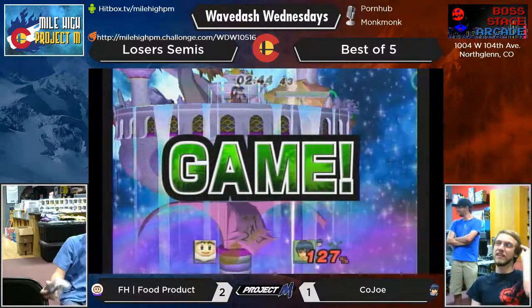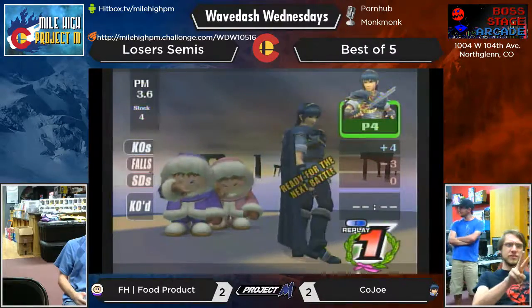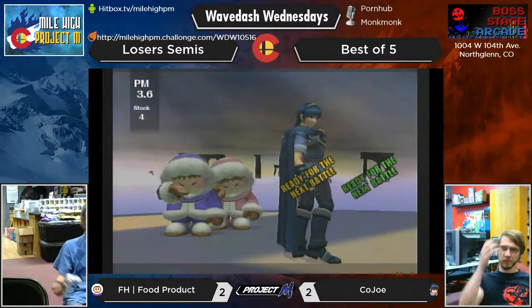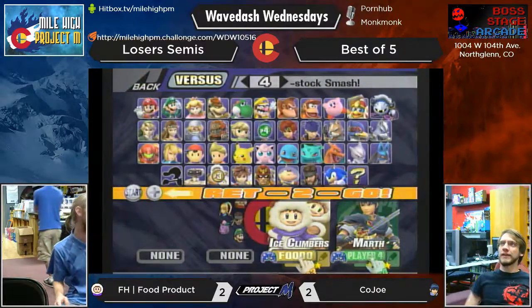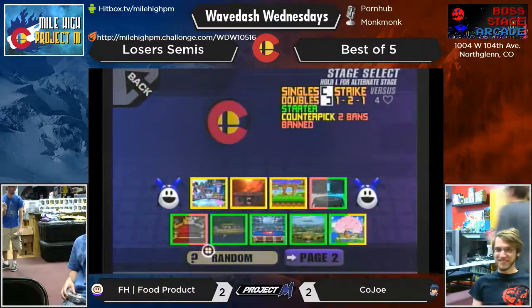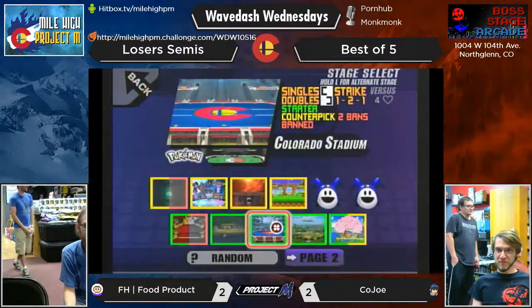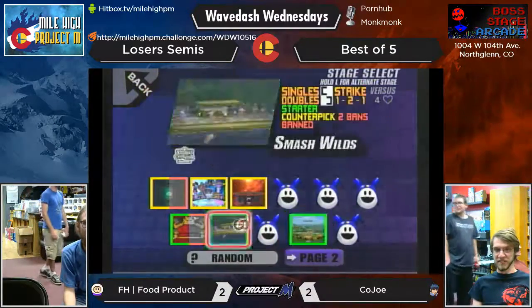He tried to get ledge but Nana got it first. Let's go Kojo — Kojo is not dead yet. That's 2-2. It's Griffin's advantage now. I like Kojo because he's a fighter. He doesn't want to lose. He's here to win.